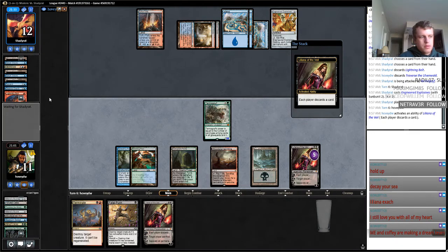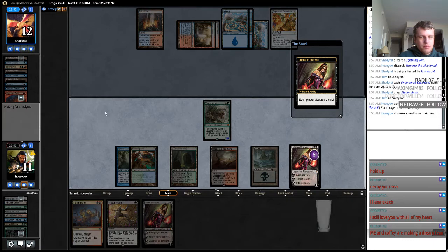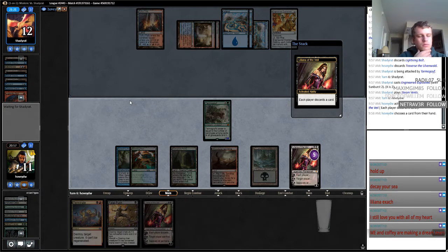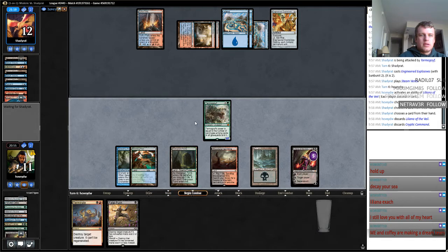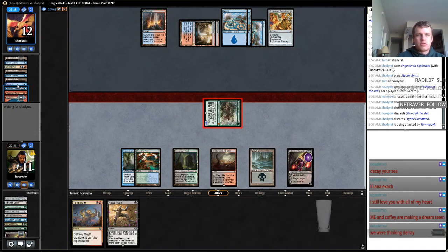Going up. Who's going to be your third player? He ditches a Cryptic. If he's ditching a Cryptic, he's got to have a Snapcaster. That's a solid team, man.